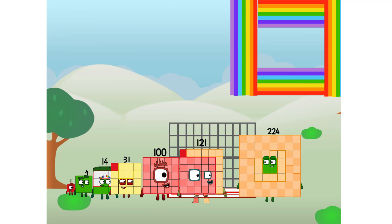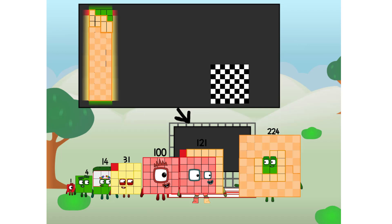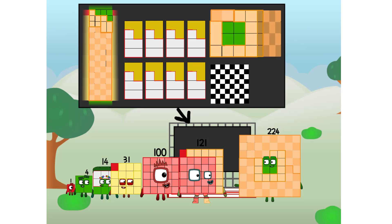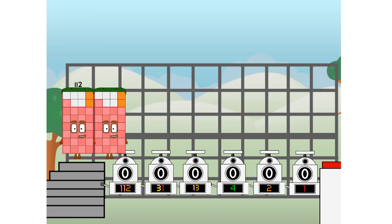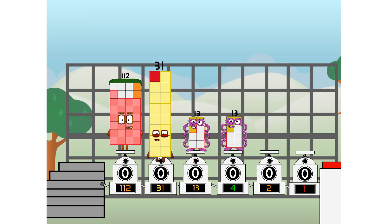There you are. This way. I've got so much to show you. I am 224. And I can be a strong square, a chess board, a super rectangle, 8 octoblocks, or even a super cube. But today I want to show you a little trick I call binary boosters — using the power of doubles to send any number flying. First, I split in two: 112, and 31, and 13, and 4, and 2, and 1, and 1 more to press the big red button.